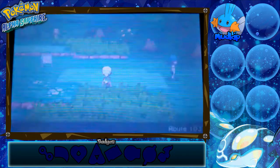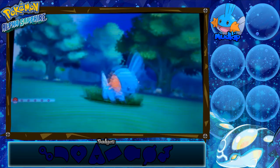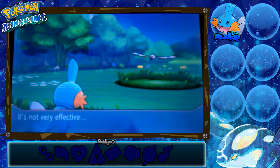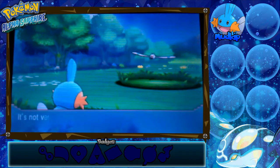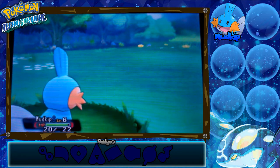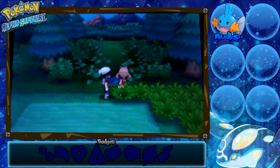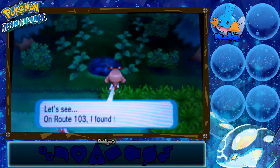There's a wild Wingull. We haven't battled a Wingull yet, so let's go ahead and do that now. The move is not very effective, so I'll just use Tackle one more time. Wait — what happened to the speed? I was faster the first time. Anyway, it doesn't really matter.